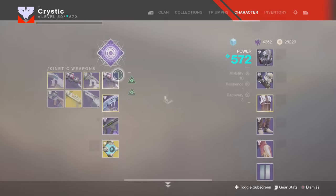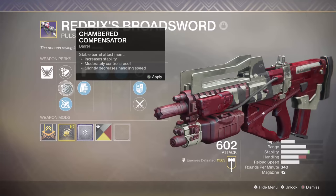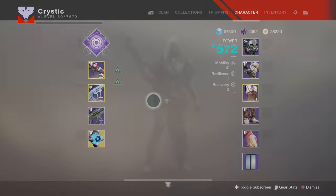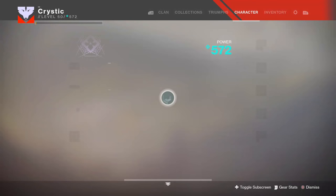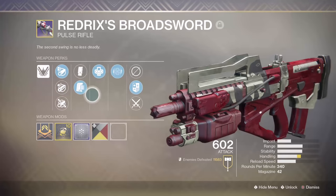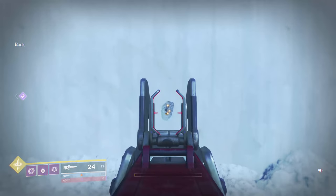I have some more barrel perks here. Chamber Compensator says it moderately controls recoil — what it actually does is increase the stat by plus 10. So you'd go from 75 to 85, and it really doesn't make much of a difference. However, if you go to Arrowhead Break, which has plus 30, then 75 plus 30 is 105, but it probably just caps at 100, and it does pretty much the same thing.